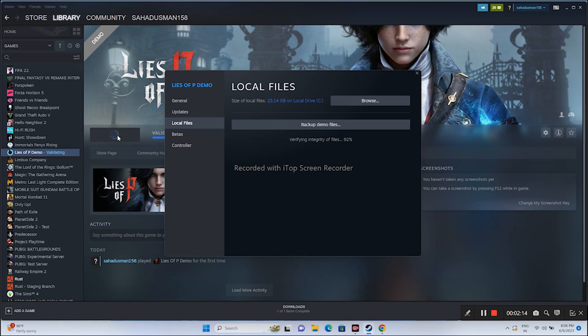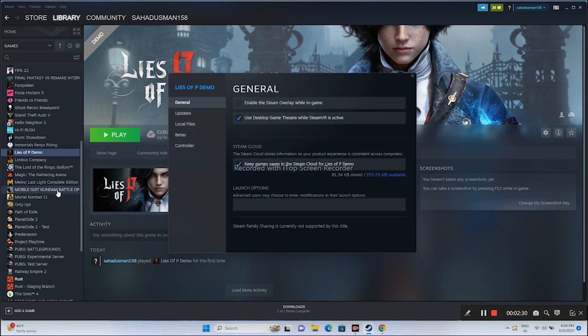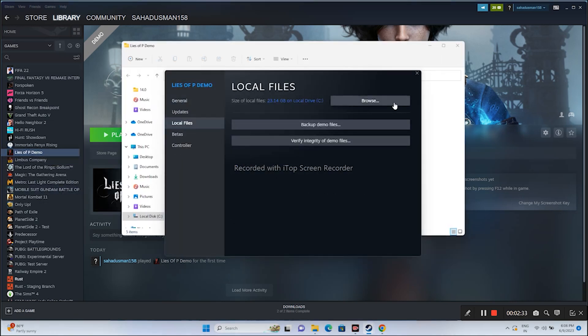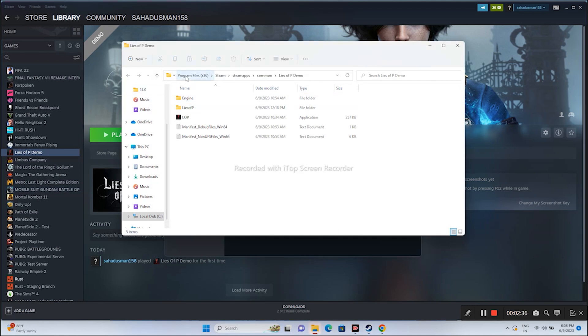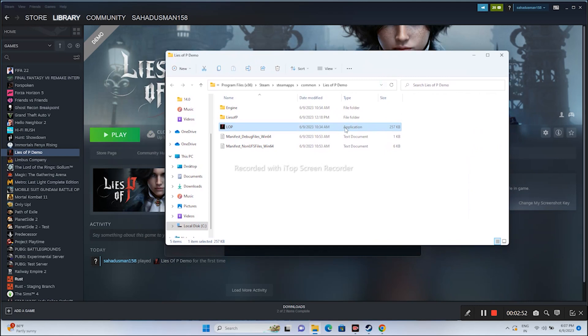If that doesn't work, the next step is to launch the game from the installation folder instead of from Steam. This did work out for many users. Right click on the game and go to Properties, go to Local Files, click Browse. This redirects you to the installation folder at: Program Files x86 > Steam > SteamApps > Common > Lies of P Demo. From here you can launch the game directly.